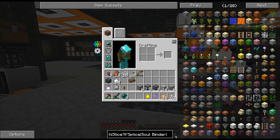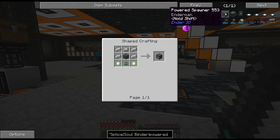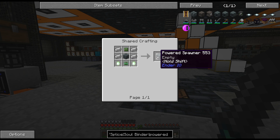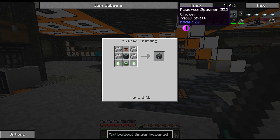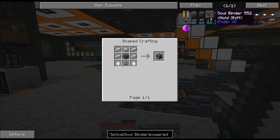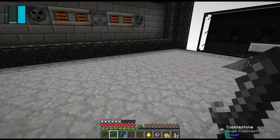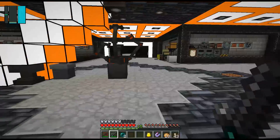It says 'powered spawner empty Enderman.' Oh wait — that says empty. So there are different recipes. I don't think you can actually craft the Enderman one — but wait, that just made me happy! We need to make this, but it says combine with a broken spawner in an anvil and there's just no other way. This is kind of a bummer — I don't know what to do now.